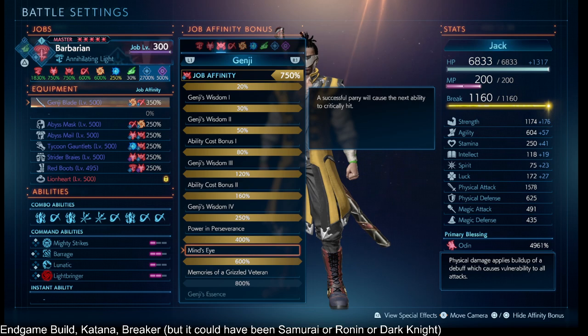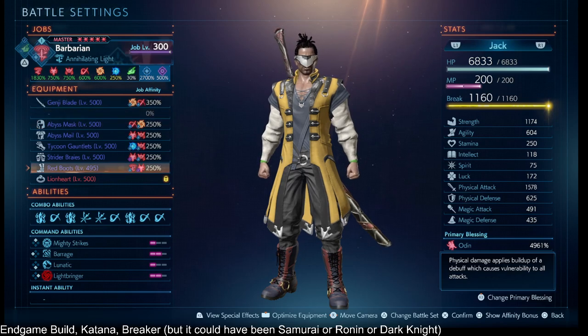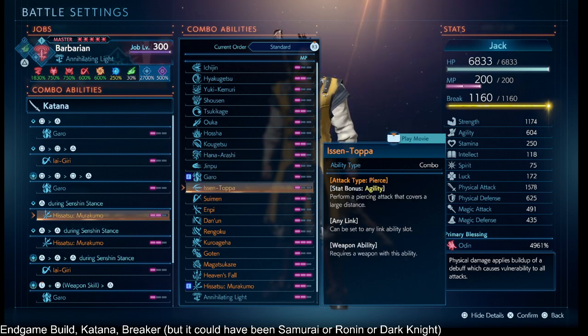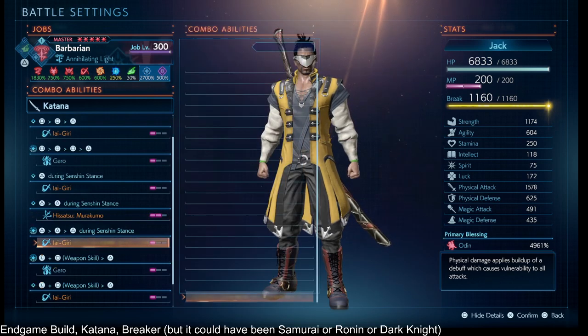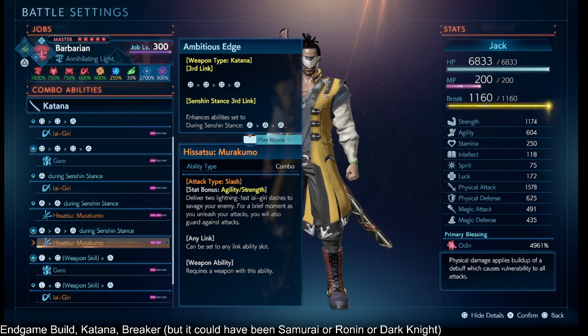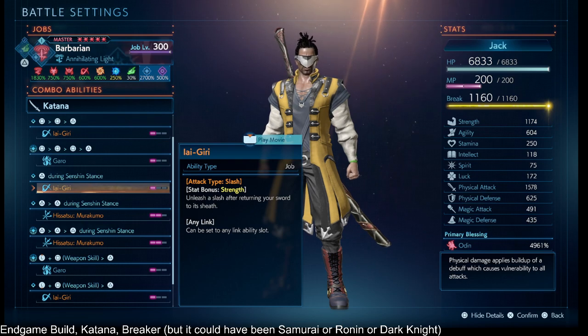We're switching things around — putting Yaegiri in and Hisatsu Murakumo in the last slot, since that's at least two hits, which helps when we want to critical hit with a move that has multiple hits.